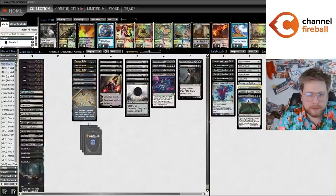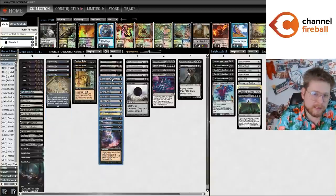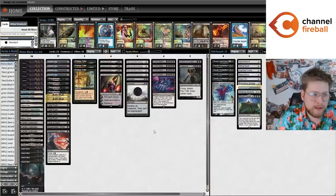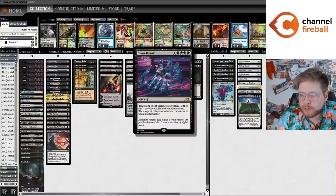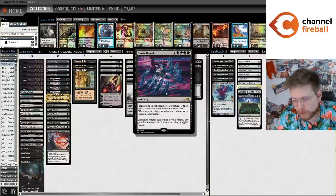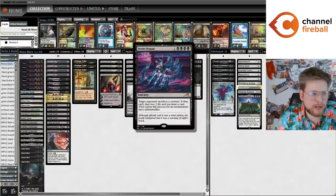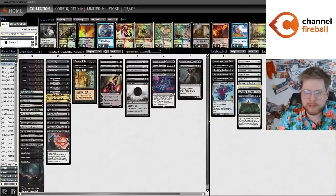There's also been a surprising new printing for this archetype that's been a big part of its success: Invoke Despair. Invoke Despair is a new sorcery from Kamigawa: Neon Dynasty that says target opponent sacrifices a creature — if they can't, they lose two life and you draw a card — then you repeat that process for an enchantment and a Planeswalker. When I was looking at Trellon's list and some other lists, I was like, surely there's got to be something better in the five mana slot.